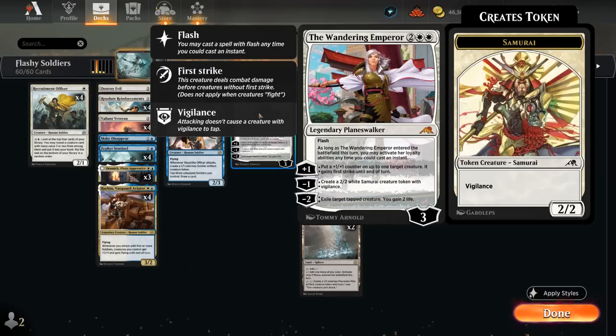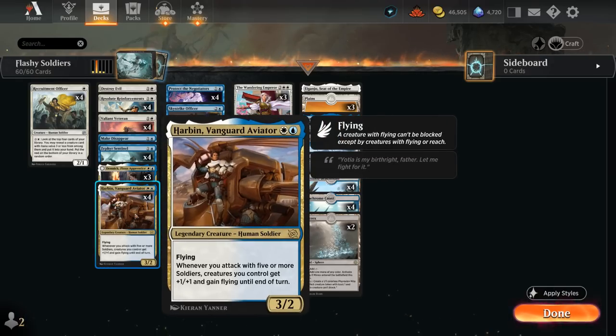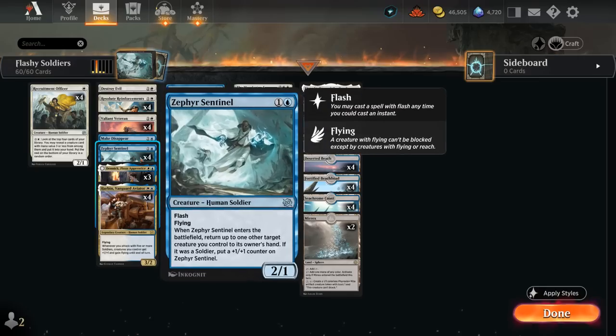The minus 1 can also make additional Samurai tokens. We're playing the full set of Harbin, since it's actually a pretty great finisher once you make a few tokens and start going wide — at which point you can attack with 5 soldiers, give the team +1/+1 and flying until end of turn. A 2-mana 3/2 flyer is also pretty good in its own right. Despite being legendary we're still playing 4 copies since it's often going to die to opposing removal. Harbin also synergizes well with the Sentinel in a weird way.